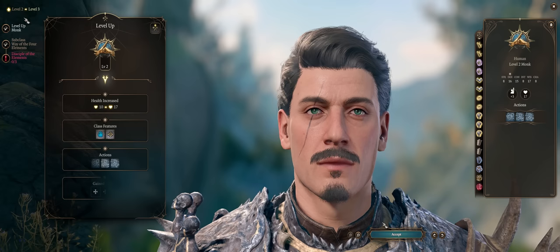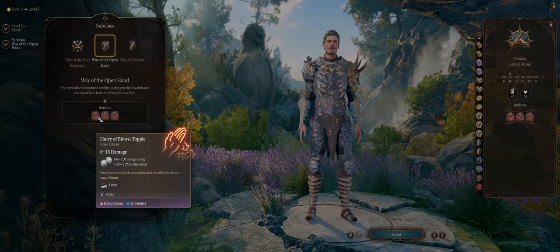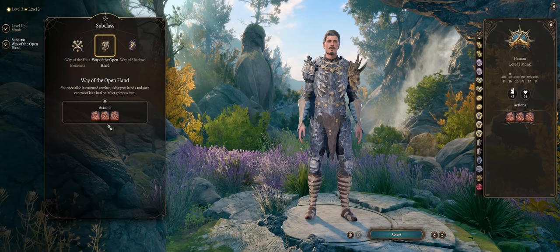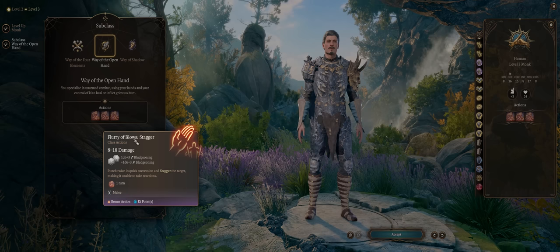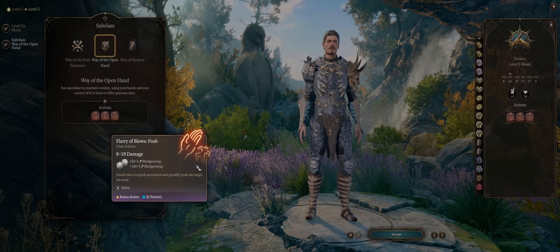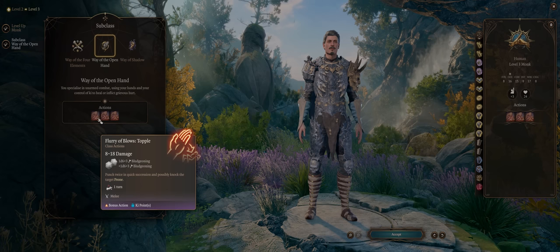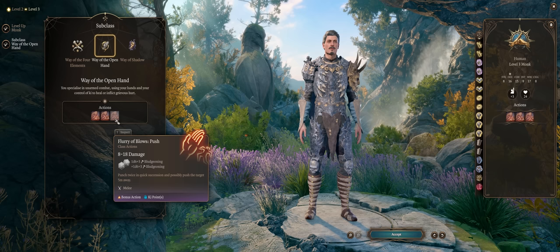Second is Step of the Wind Dash — as a bonus action and with one ki point, you can double your movement speed. Lastly, we have Step of the Wind Disengage, which lets you disengage as a bonus action. At level 3 you'll get your monk subclass. To me the best one is Way of the Open Hand if you want to go all out in damage. It enhances your Flurry of Blows with three abilities: Topple to make enemies prone, Stagger to prevent reactions, and Push to shove enemies away.